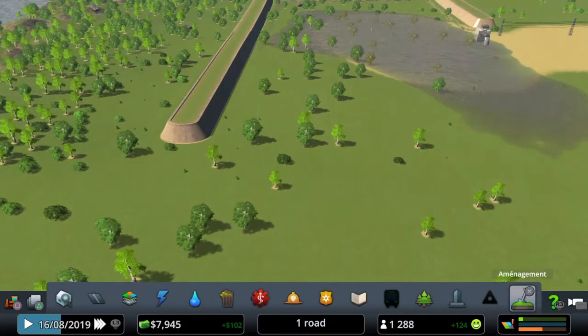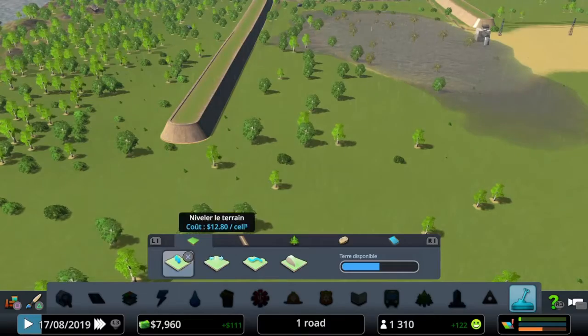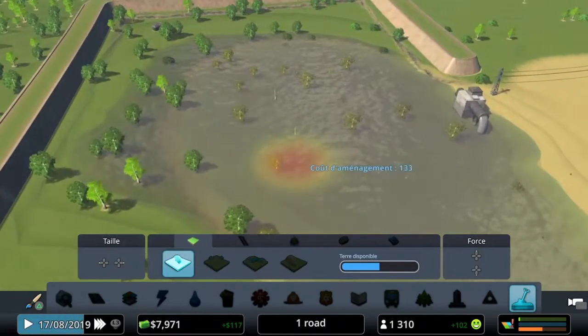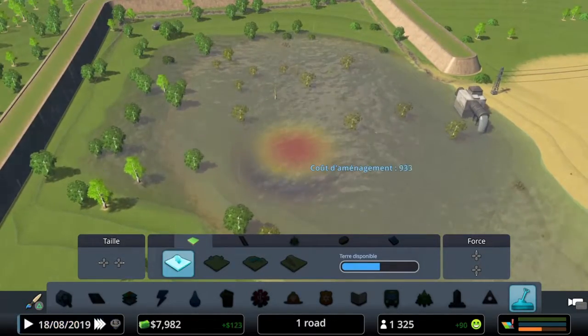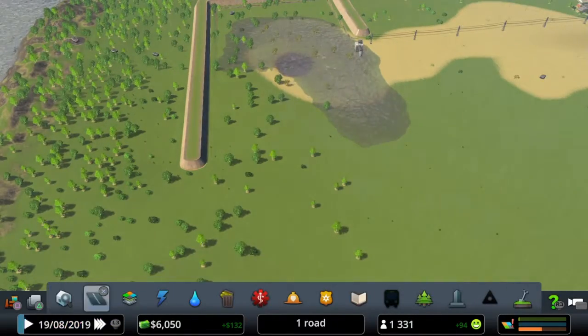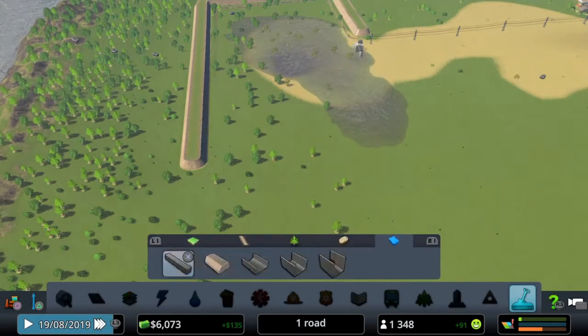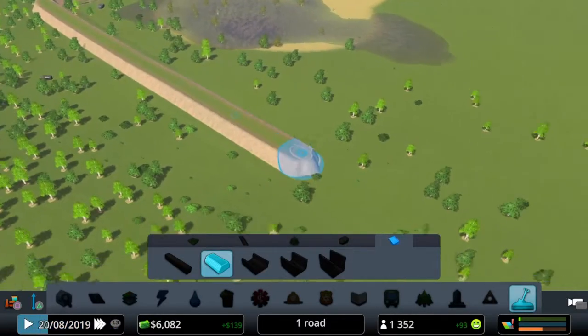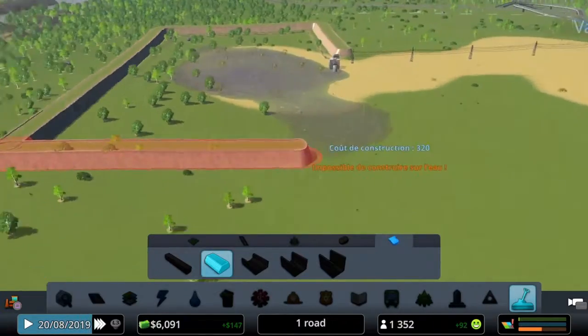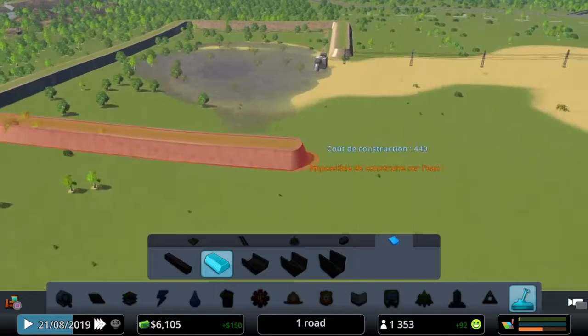Before we do that, I'm really quickly just gonna make a big... there we go, there we go, we're good. Now we can do a wall — a little wall. Perfect. Go away, water. Thank you.